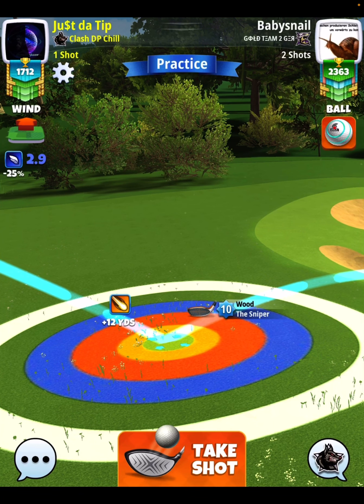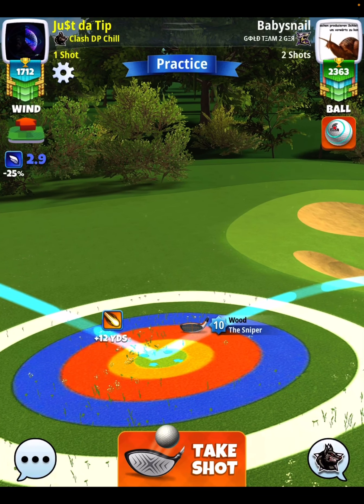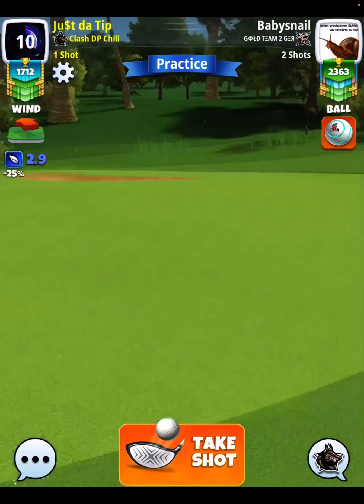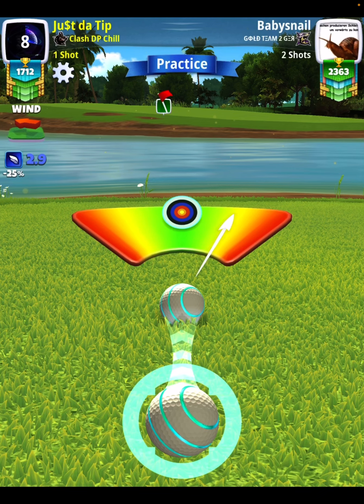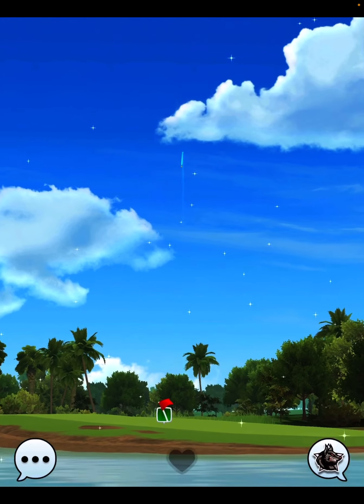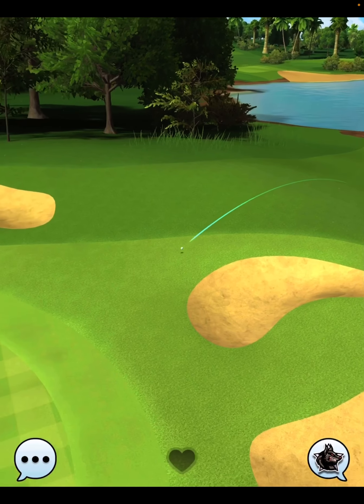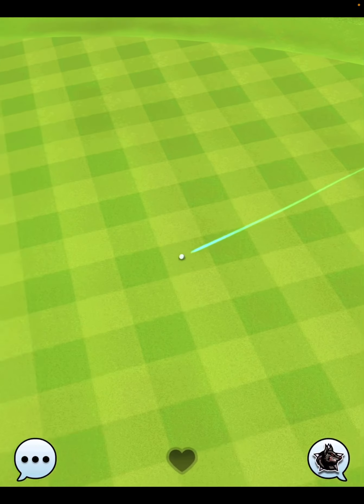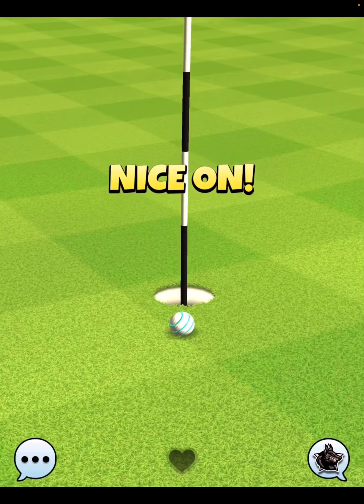It is just going to miss slightly to the right-hand side. So there are two things that you could do. One, you could just start to offset your shot more to the left-hand side, because with 2.9 mile-per-hour wind and these exact spin adjustments, the ball comes in beautifully as far as speed goes, but we're just going to miss it by a hair to the right-hand side. Really could have used that drop right there — that would have been nice.